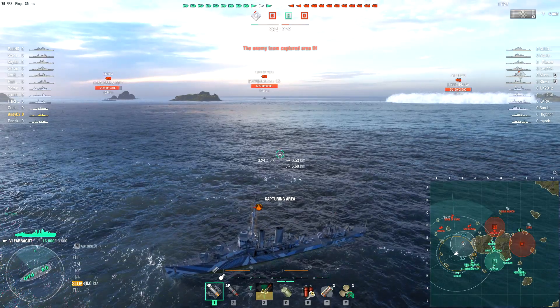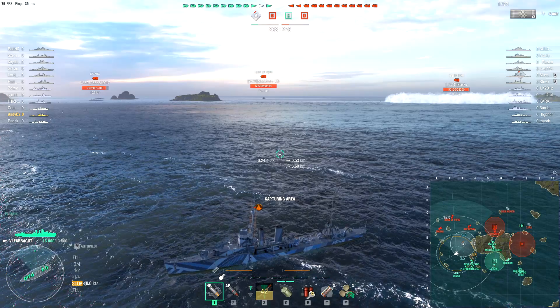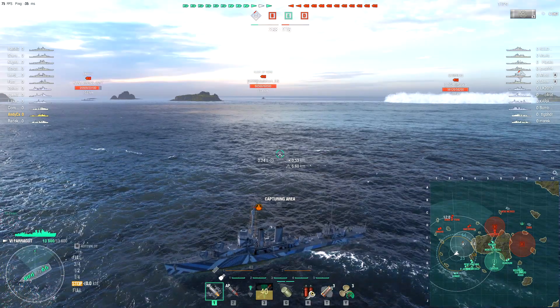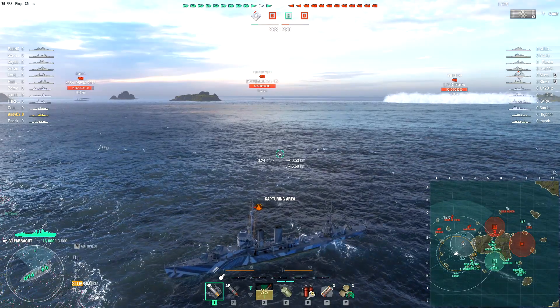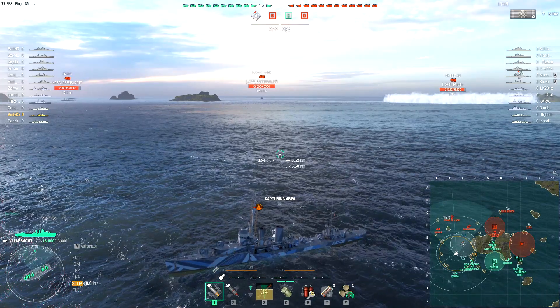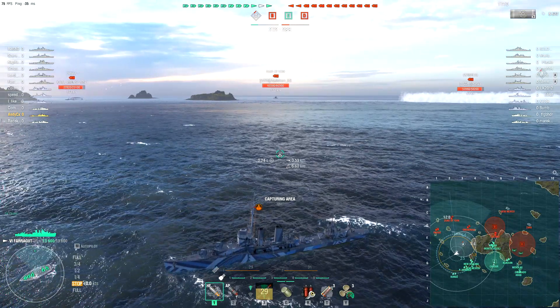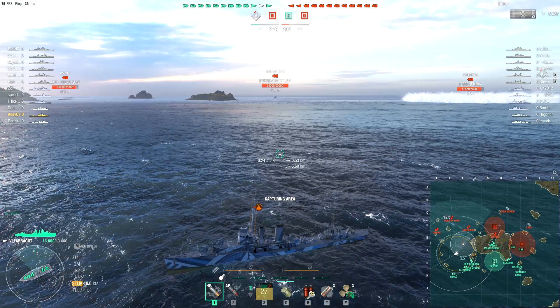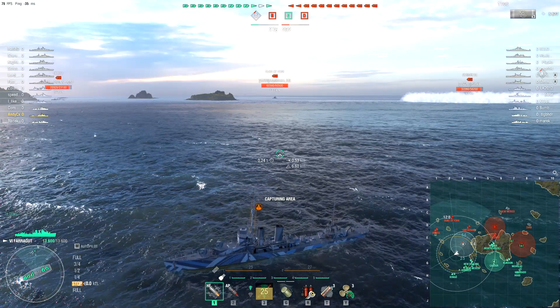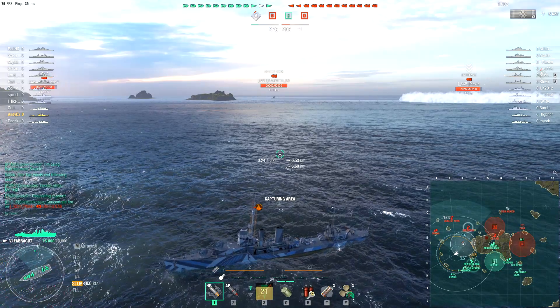It's also got, unlike the Nicholas, an all centerline arrangement. That's kind of true for the one that follows it as well — the Mahan has one centerline mount and then two side mounts, so you have to do a little twirl if you want to use all of your torpedoes. The Nicholas only has six torps per side so again you have to do a bit of a twirl. But you don't have to do that in the Farragut, which is quite a useful trait because sometimes that twirl can end up going horribly wrong.